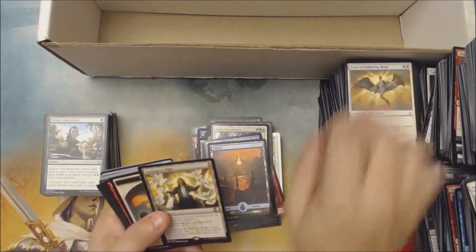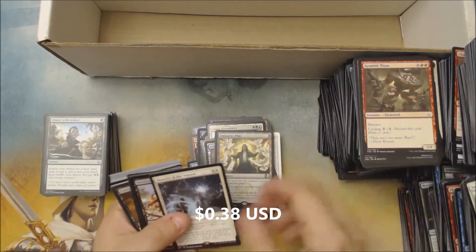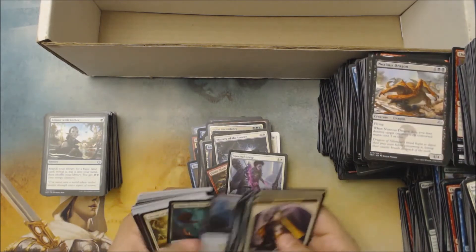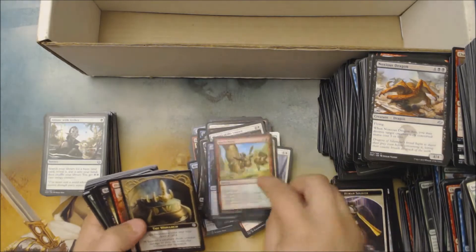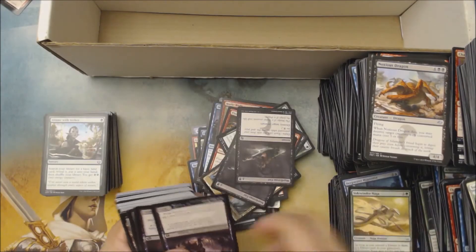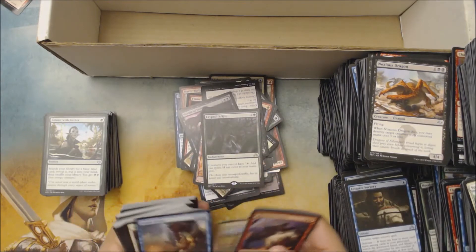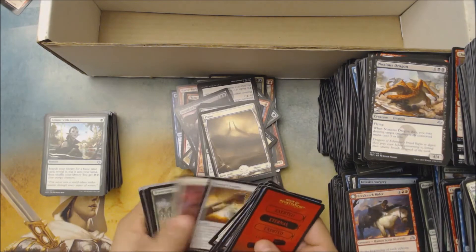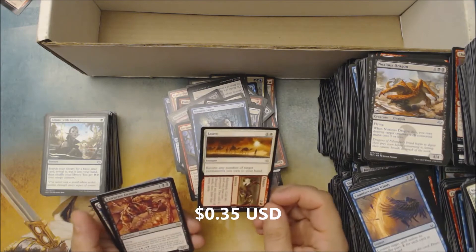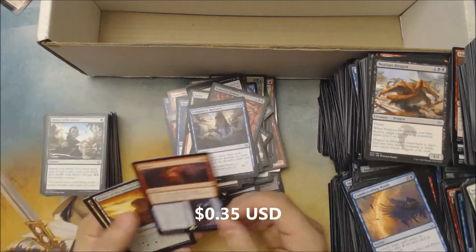There's a rare Conspiracy card — Emissary's Ploy. There's a Mastery of the Unseen. Foil Hurly-Burly. Oh, there's a Herald of Torment. Cryptic Rite. Another Full Art. There's a rare — terrible rare, but it's a rare — Lead the Stampede. Then Extractor Demon. Refuse to Cooperate.